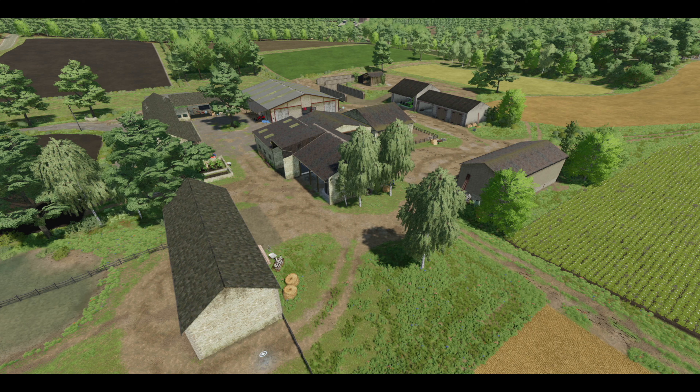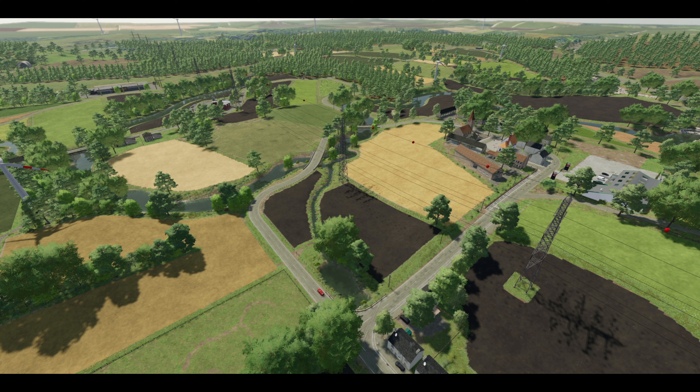Hey, what's going on everybody, it's DJ. Today we're going to be taking a look at Black Sheep Mining's first map for Farming Simulator 22 — the Old Stream Farm. This is the fourth iteration of this map with massive improvements year after year. The first version was released in Farming Simulator 15 for PC only, but has been released for all platforms in 17, 19, and now 22.